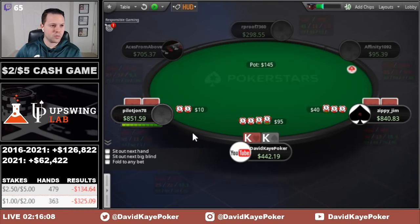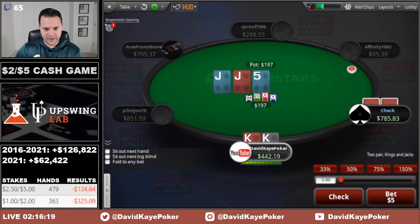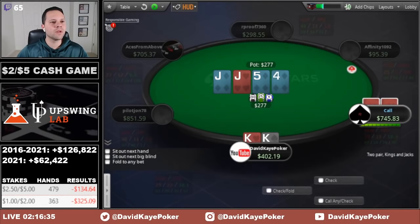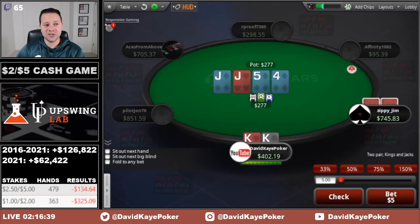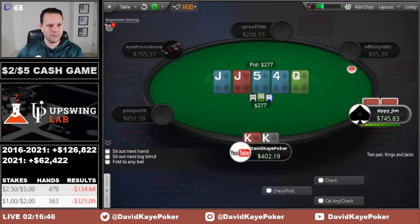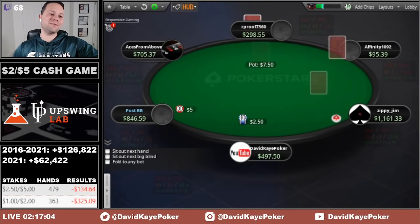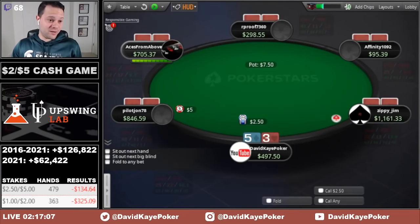We cold 4-bet — under the gun open, small blind 3-bets, we cold 4-bet. See a call. Flop jack, jack, five. We can go really small in position, about 20% pot. See a call. Four of diamonds on the turn — I'd bet a lot of turns but won't bet a diamond, so we check back. Queen river — definitely calling if they bet, can go for value if they check. We call and lose to jack-ten. Kings versus jack-ten in a 4-bet pot. Fortunately we don't get stacked — lost the absolute minimum.